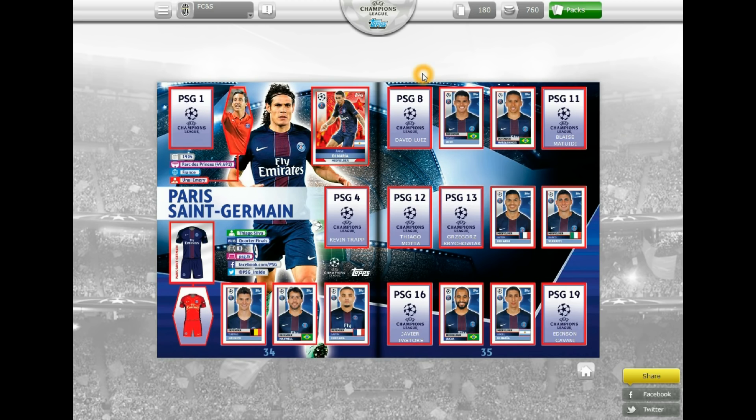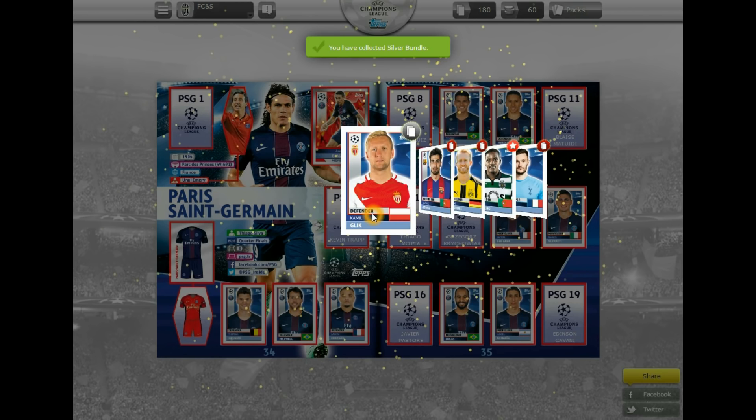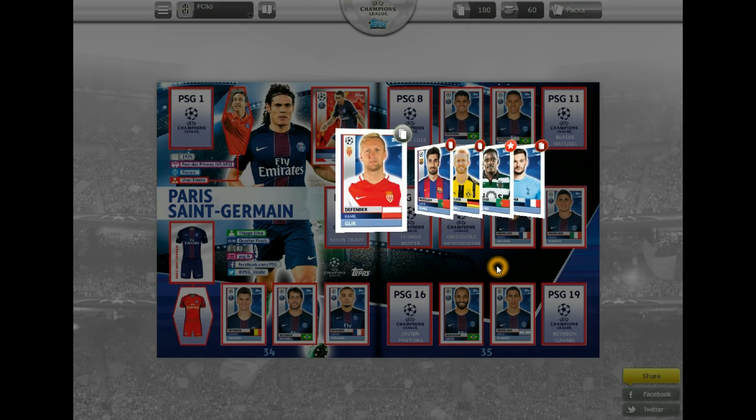Now we are about to buy our third and last silver bundle — here we go. Let's open those up. Not too good this time, very unlucky — the only one we need was William Carvello of Sporting Lisbon, so just him to go in the album from that first pack.